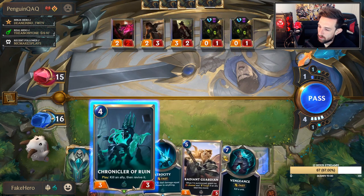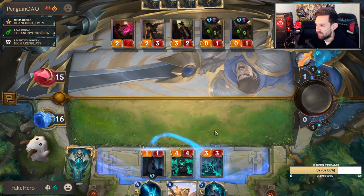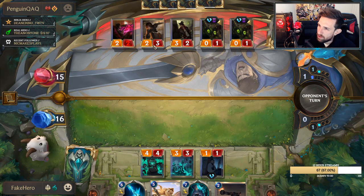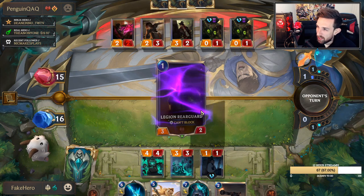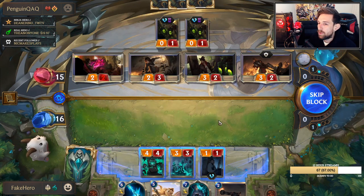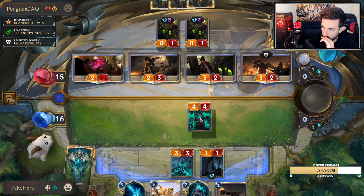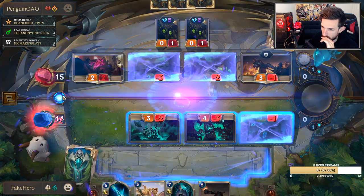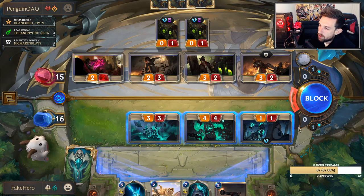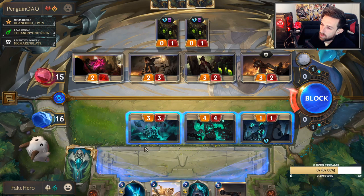He plays a bunch of dudes. I'm going to play Chronicler of Ruin, put more stats on the field, get a thing in hand, block three units, and take every value block I can. I love a taste of the action. Important turn. I want my units to be at one HP because I want him to feel the need to block into them so I can play Radiant Guardian next turn.